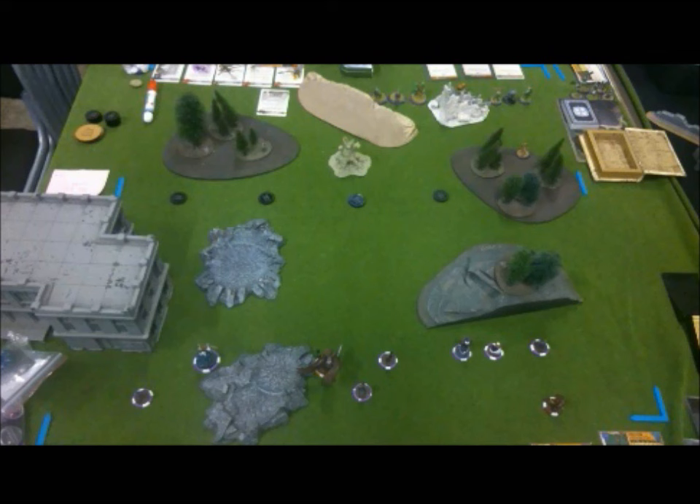The strategy is Squatter's Rights and in the scheme pool we have Outflank and Line in the Sand, which synergise with it well. But in my opinion Outflank is just so difficult to do — you've got to have something left alive and mobile enough to get to these tiny 3-inch scoring zones on either side of the centre line, and I don't tend to find I have very much left at the end of the game. For a similar reason, I don't like Line in the Sand either — the middle of the board is where the bulk of my opponent's models are likely to be, so setting down the markers in the first place is going to be hard, and in the likely event that I start to get wiped out they can get removed at my opponent's leisure.